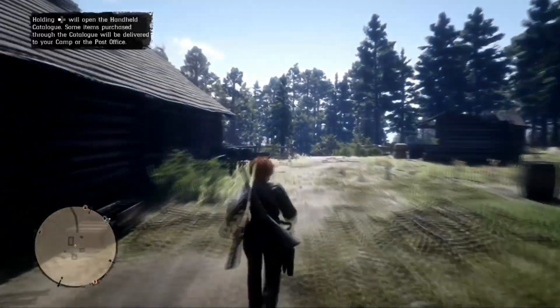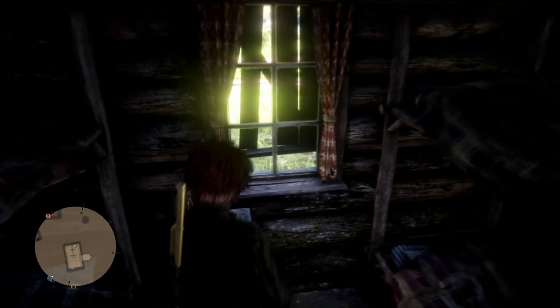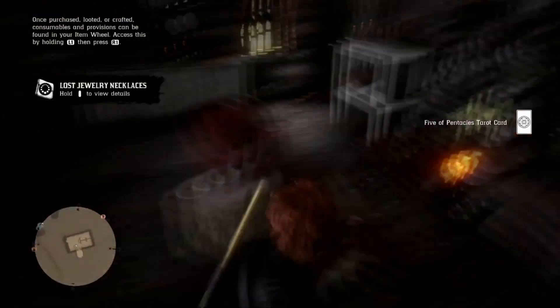To start this off again, you want to come into this building right here. Open and close the drawer three to four times: one, two, three, four. Also, save your save location — wait at the location five minutes before you attempt this glitch.